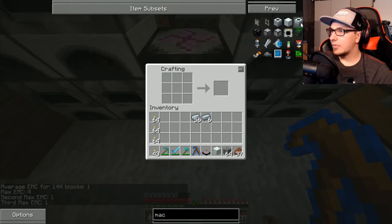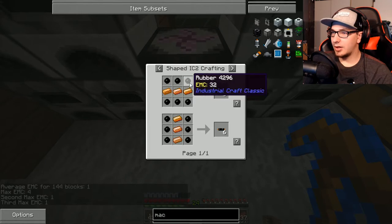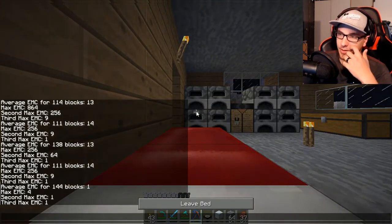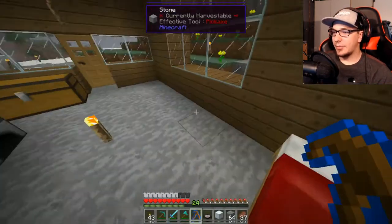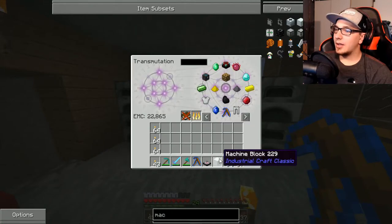I need this now, which I need that. Oh — rubber. No, I need a rubber tree. So we're going to have to go look for a rubber tree, and then we can make that. That kind of puts a halt because we really need that.